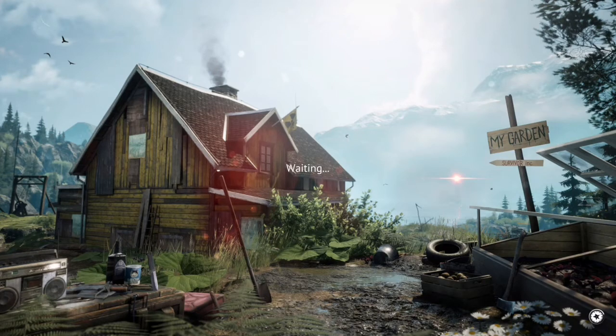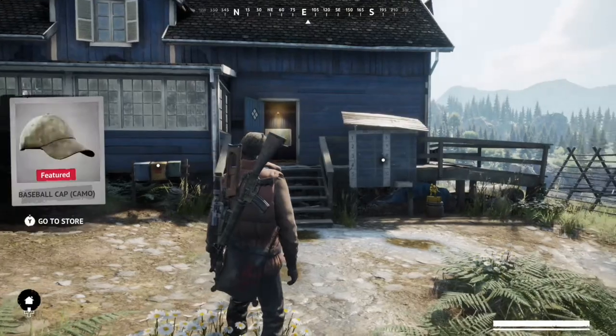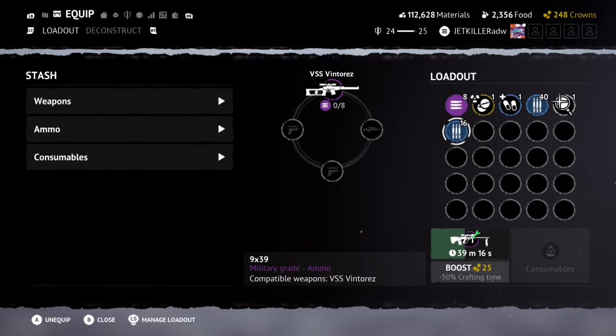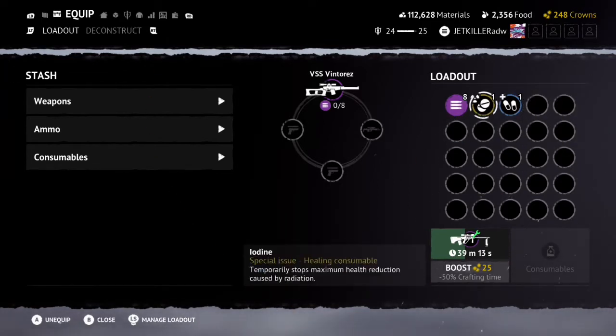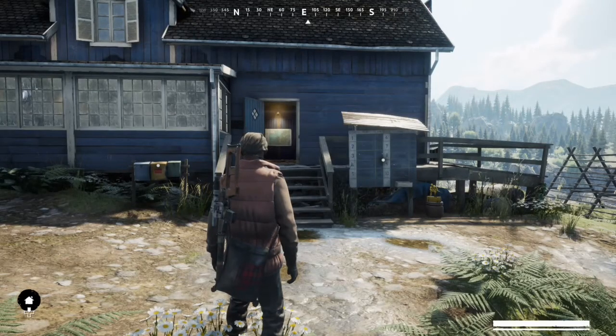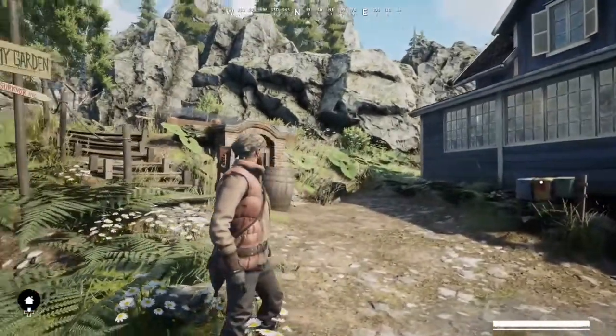Now what you should do as a new player when you come back to your house: immediately unequip everything you discovered in the encounter and everything you took with you in the first place. You could have taken an M16 with two clips and came back with three clips — you want to save the extra clip. So take it all off, then put the two back on. Thank you for watching, and peace.